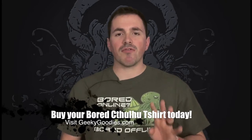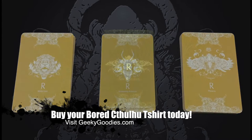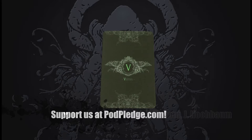Throughout the campaign, survivors will collect resources to develop their settlement and craft gear to better face stronger monsters. During the campaign, there are four types of resources the survivors will find: monster resources, basic resources, strange resources, and vermin resources.